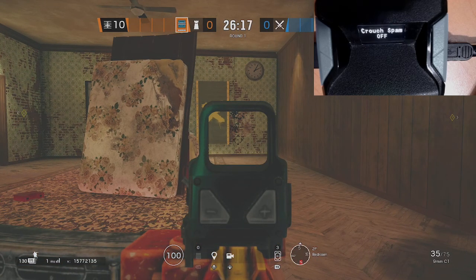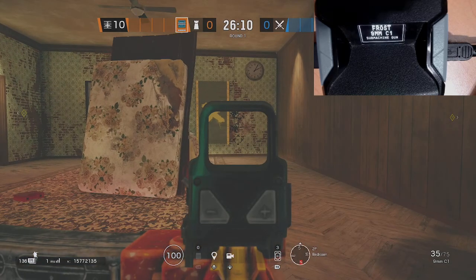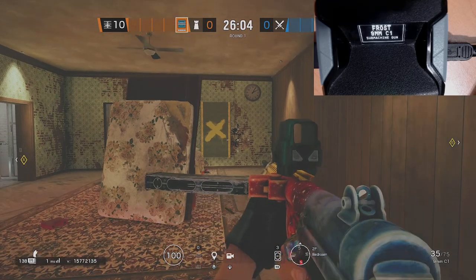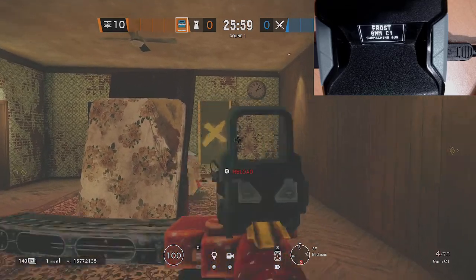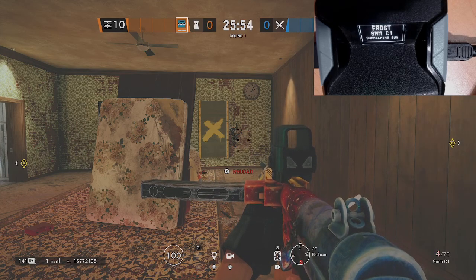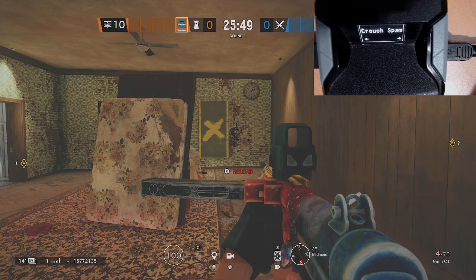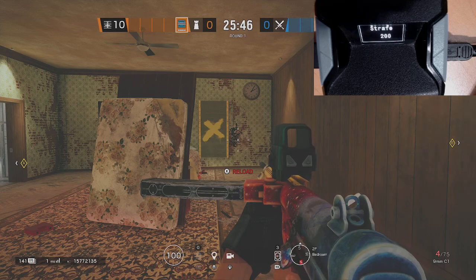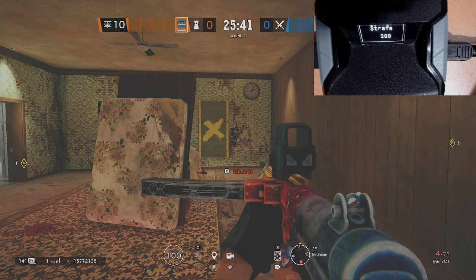So now let me turn that off and then I can show you the strafe shot. So you double tap D-pad right, and you can see that's now on. What that does — as you'd expect — while you shoot it will move left to right, left to right. And same thing with the values: if you go to the menu values and find Strafe, right now it's 200 — that's the amount of time it takes before it moves to the other side.